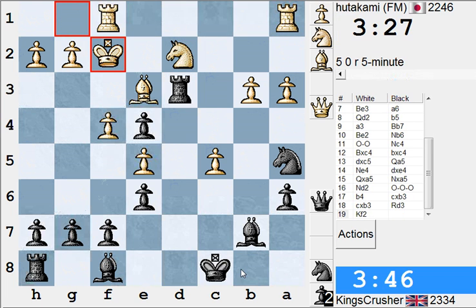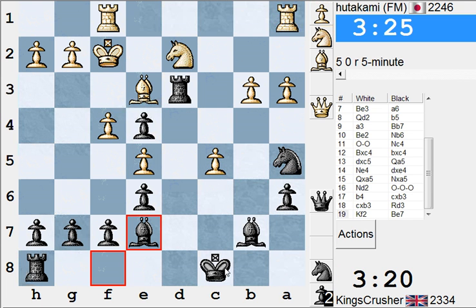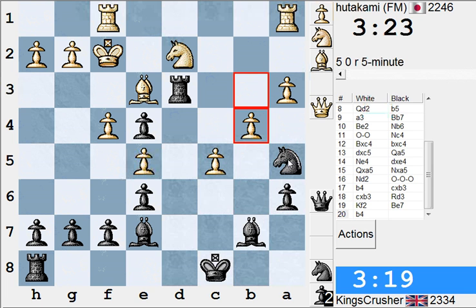I'll play Kb1 first. I'm going to take here on Bc5. Is it really needed? I'm going to take here with Qe2. I'll just play for Nb3 later — if I just double up the rooks. I'll play for Nb3, or b4, or Nc6.